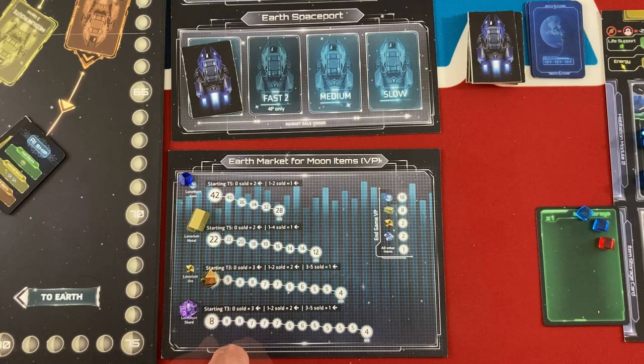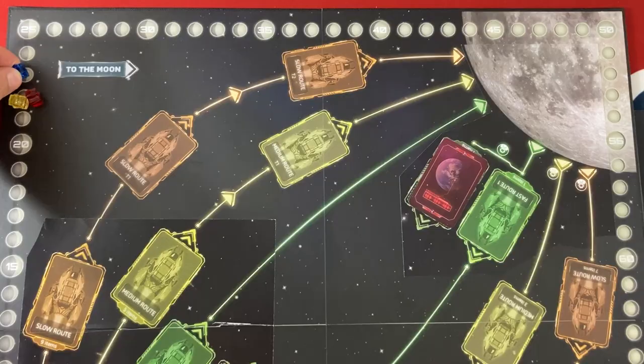Hey everybody, this is Mike from the future with a quick note. I made a pretty big rules error here for the entire game. When I was lowering the market value of goods after they were brought to Earth, I was supposed to lower it by one for each good sold, not just one for each sale overall — which would have made the market values much more dynamic and punished me severely for waiting so late in the game to make all my sales. The Automa probably would have beaten me. I still think the rest of the gameplay stands up the way it's supposed to, so I didn't want to just redo the entire video, but that is very important — I wanted you to be aware ahead of watching the rest. In later turns, depending on how many things get sold in a turn, they might actually refresh some value. But it is fun to mess with other players or the AI and undercut them when you can.